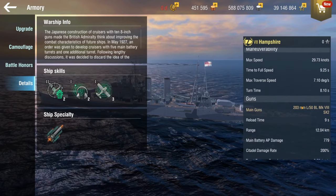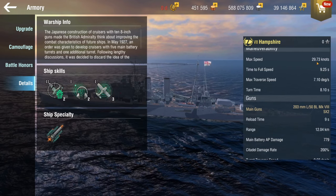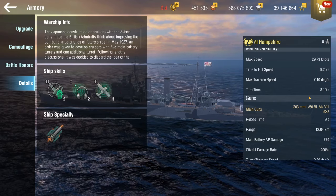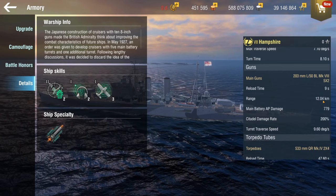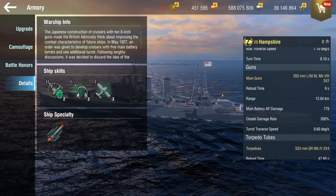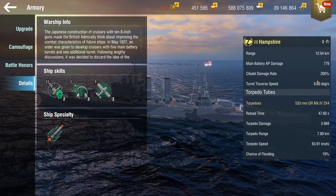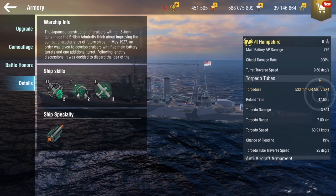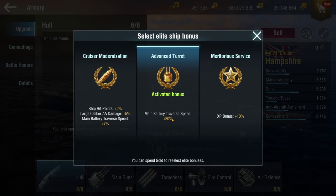The guns are 203 millimeters. It can only go 29 knots, which isn't that fast, but it is a big ship with a lot of guns and they reload in nine seconds. They only have a 12 kilometer range, but for tier 8 that's somewhat okay, especially because you get the scouting plane. The damage rate looks nice, and the turret traverse isn't too bad — in the elite bonus I went with main battery traverse speed rather than AA.